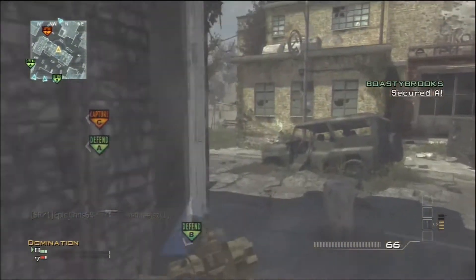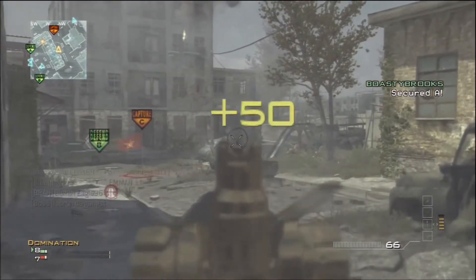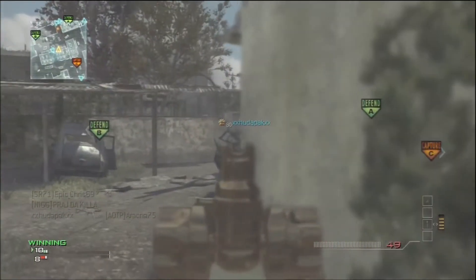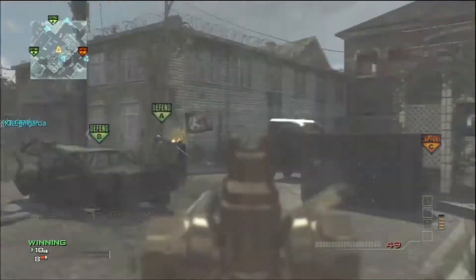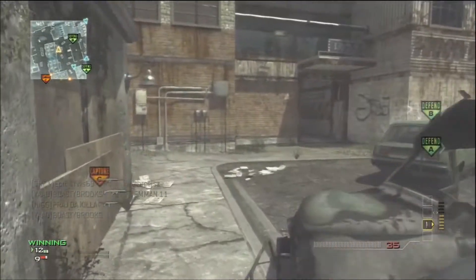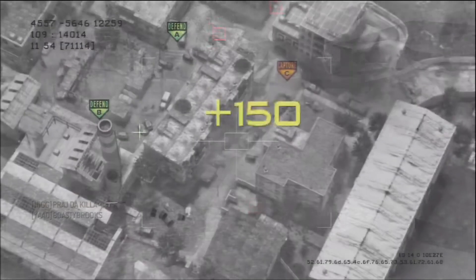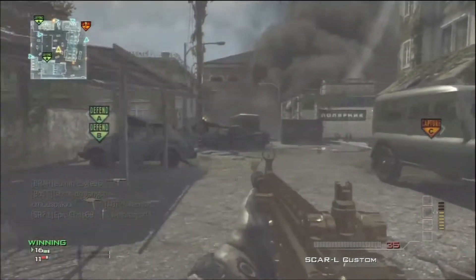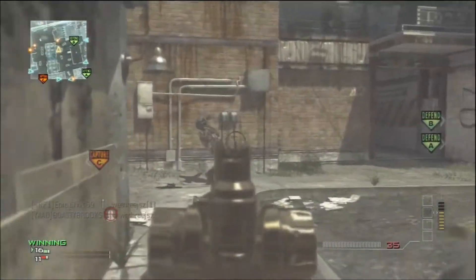Assassin is a great perk so just use it. Use Sleight of Hand as well, because Scavengers makes you that much slower — or at least I think it's like a placebo effect. When I put on Sleight of Hand I feel a lot faster when I move. Run Sleight of Hand and Assassin, those are the two perks I really recommend for going for an assault MOAB.